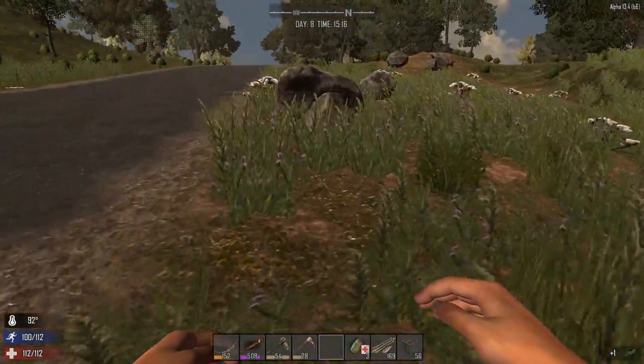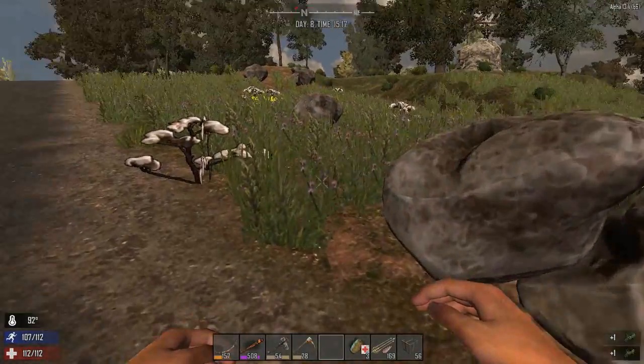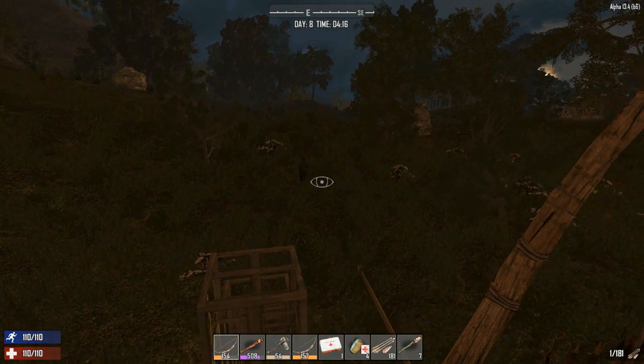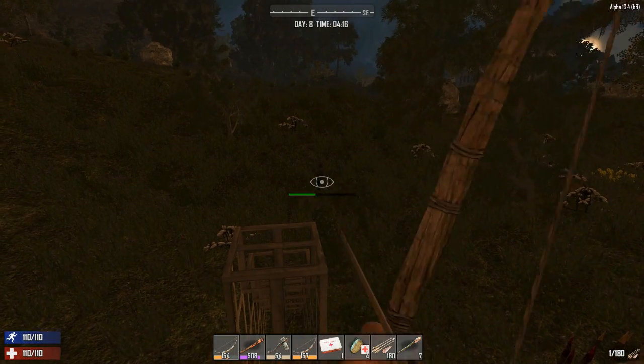In a zombie apocalypse, a monk would grab the shotgun, and because of his martial arts training, he would get to the shotgun first. Hi everybody, and welcome to the Casually Avid Gamer Plays 7 Days to Die.